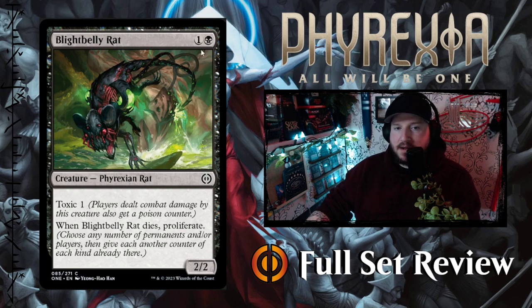Next up we've got Blight Belly Rat — one and a black for a 2/2 Phyrexian Rat with Toxic 1. When Blight Belly Rat dies, you get to proliferate, which is fun. There's some rat synergies in black here, so this is an interesting card to include in your black deck.